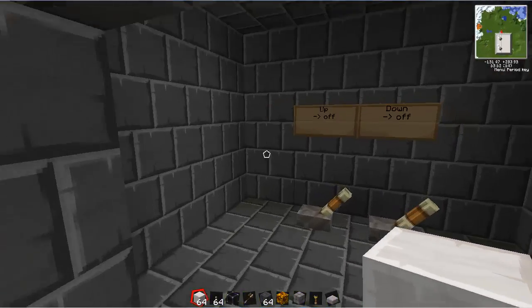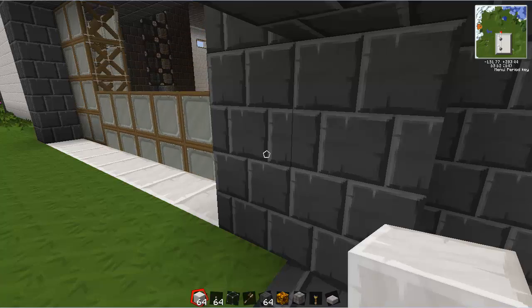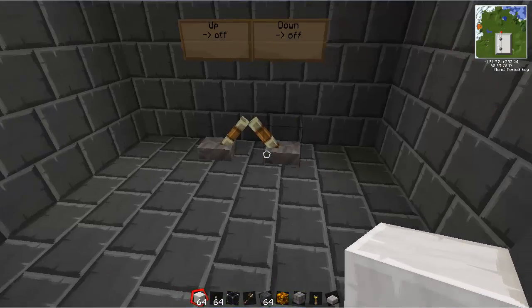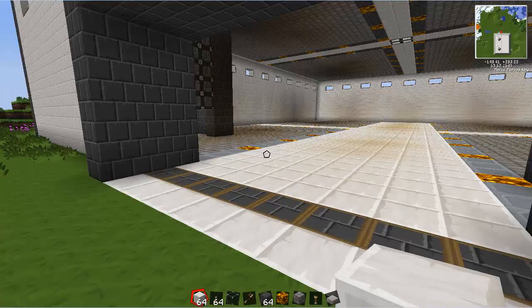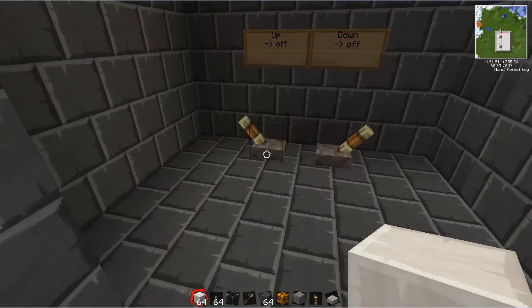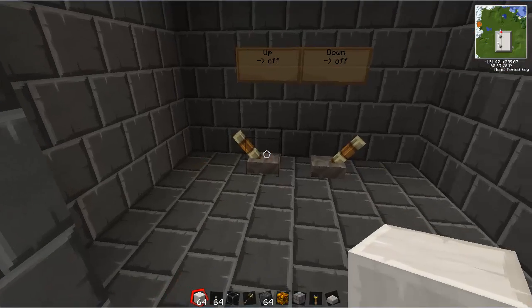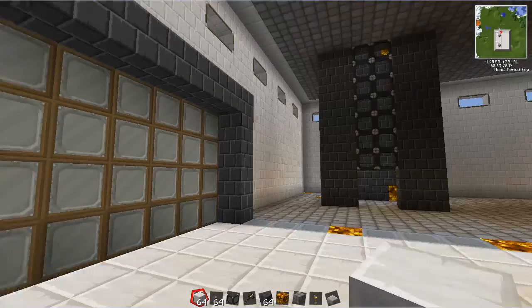And this right here is a working gate. So I just have to flip this switch here. And it's a little laggy, but there we go. It's pretty cool. And then I just go over here, flip it up, and up it goes. It took me a while to make that.